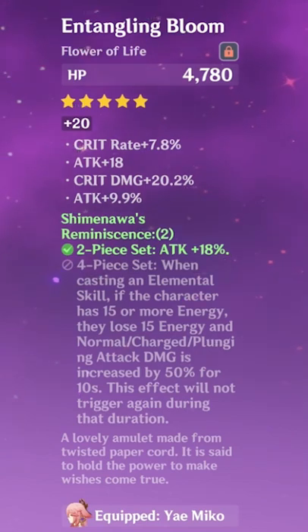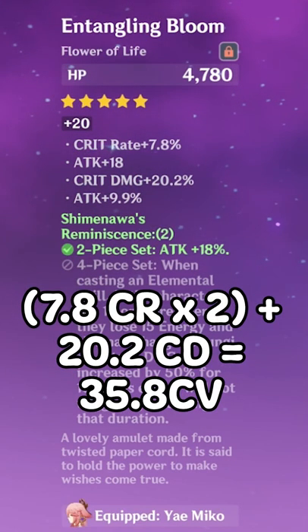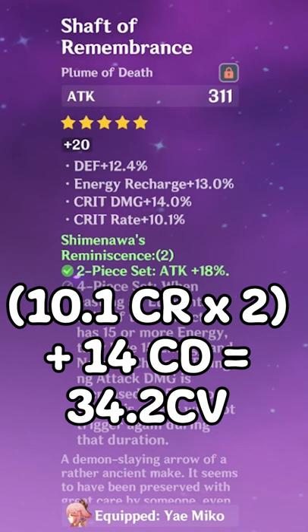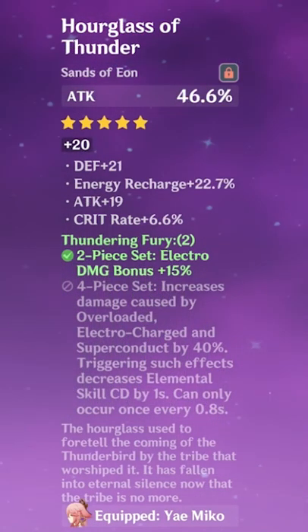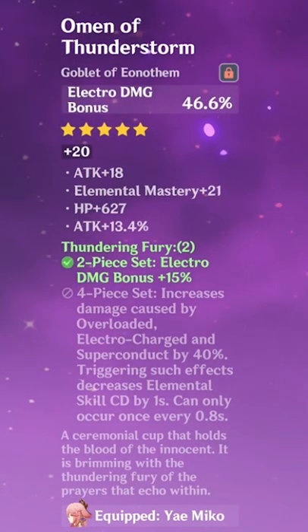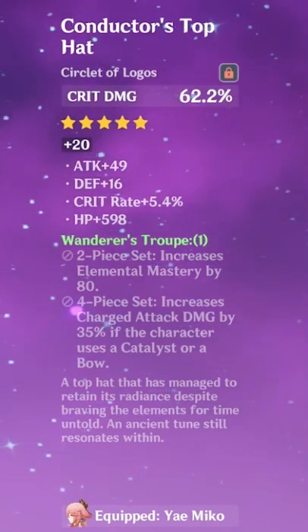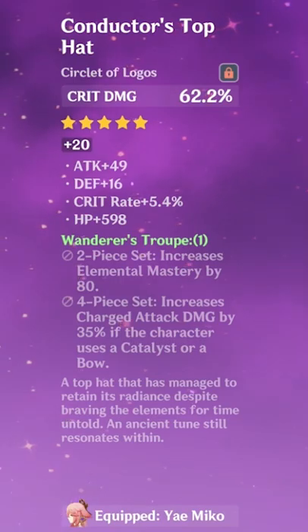My first flower is rolled into everything, which is pretty nice with 35 crit value. This one is also pretty good because it has some ER and 34 crit value. This is my updated attack piece, which has a lot of ER. I stuck with the same goblet as before, and I stuck with an off-piece crit damage circlet, which could have been better into crit rate.